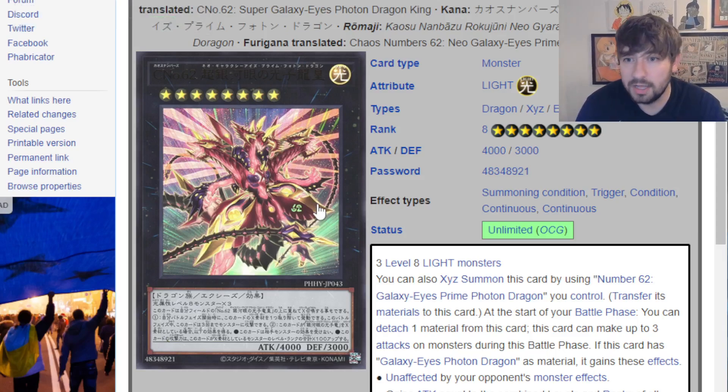First, we start out with the cover card — the Galaxy Eyes or the Photon stuff, whatever you want to call it. They get some cool stuff here, but they still stay at maybe low-level Rogue. They just seem like a bad combo deck relative to a ton of other decks you could be playing.